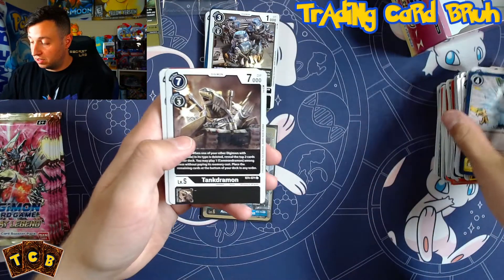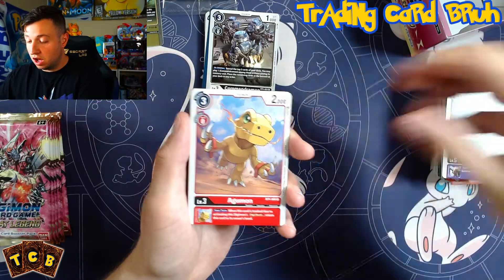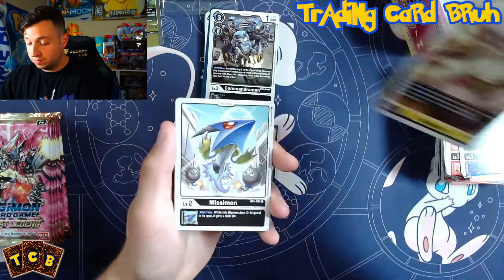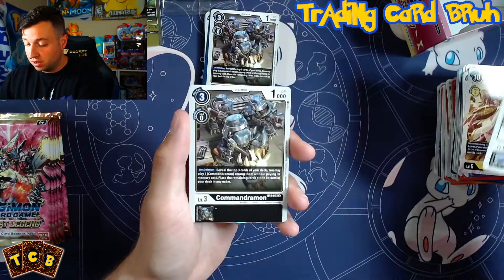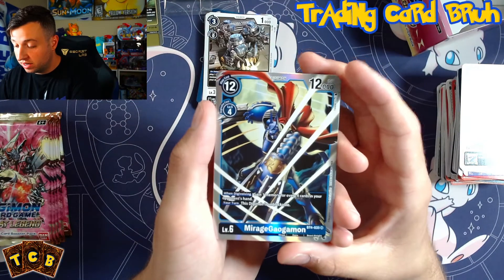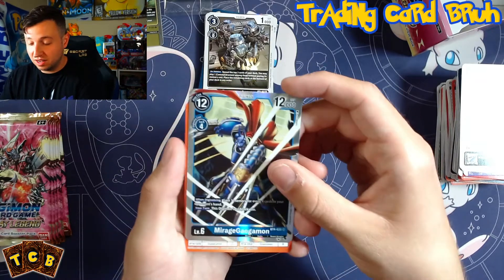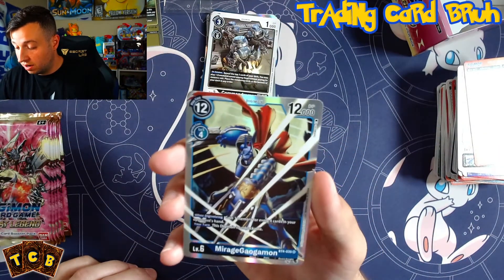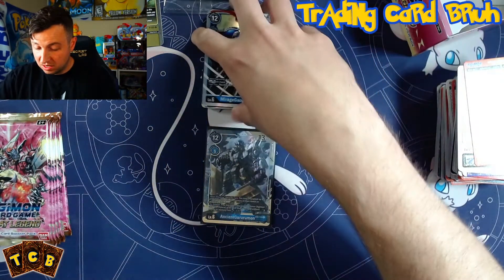Pack twelve: Tangramon, NeoDeviamon, Agumon, Tobyuamon, SoundBirdmon, Railsmon. MissAmon, another Commandramon rare. And — MirageGarudamon! Gain one memory for every four cards in your opponent's hand; this Digimon is unblockable. That's why I decided to play blue — that is a good card, and the artwork is awesome. Super rare — not secret rare, sorry. That's awesome.